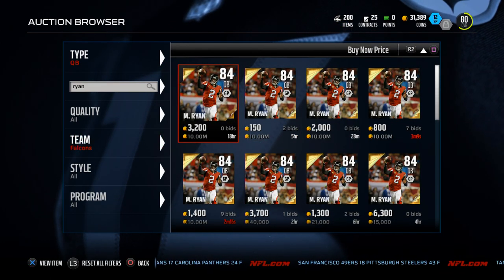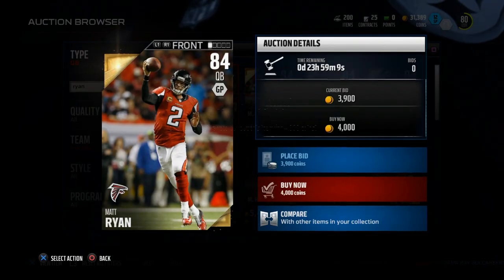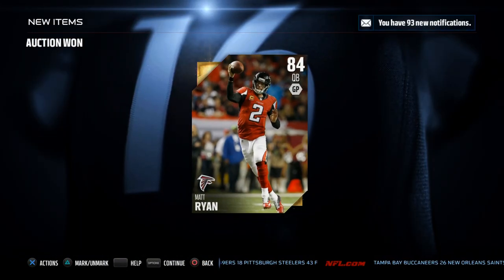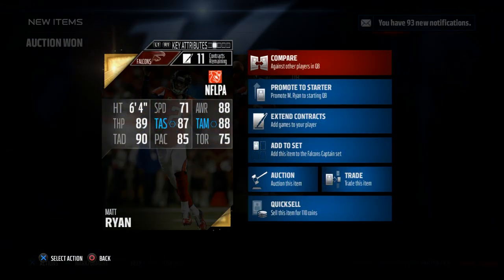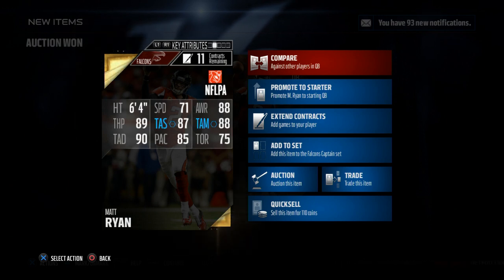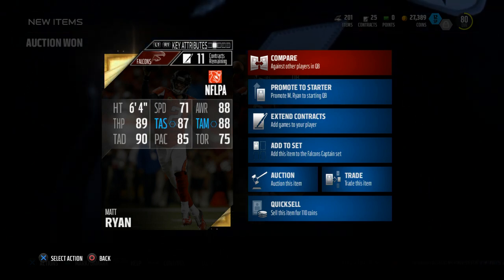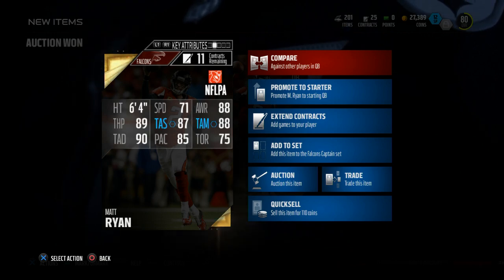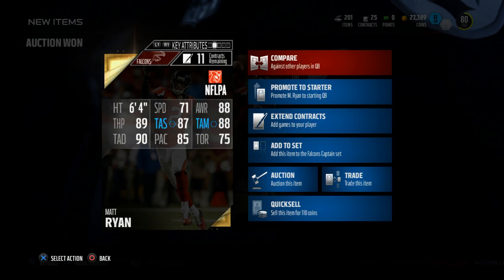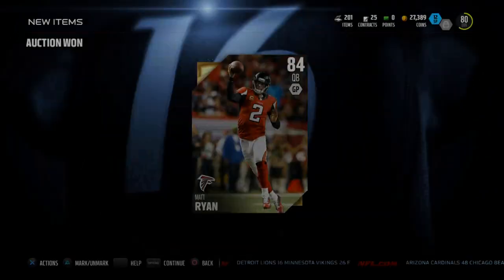Matthew Ryan — his buy now price is going for about 4,000 coins, which is pretty cheap. We're going to go ahead and pick him up for our team. What you're going to notice with Matthew Ryan is that he's got really good accuracy stats. He has 90 throwing power, which isn't perfect — not like Matthew Stafford's 98 — but his accuracy is where he really wins. 90 deep throw accuracy, which is one of the best in the game. 88 middle accuracy, 87 short accuracy. This quarterback can get it done when it comes to throwing the football.